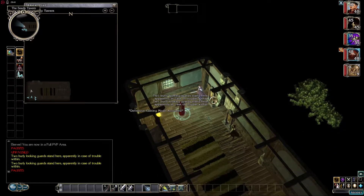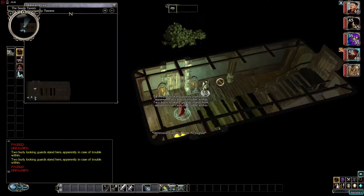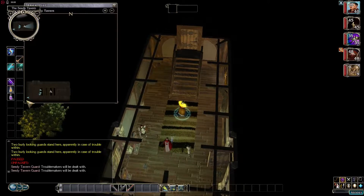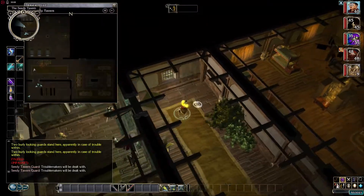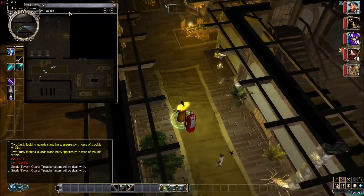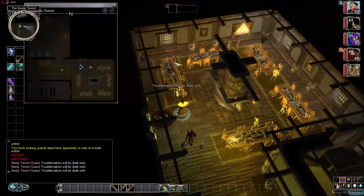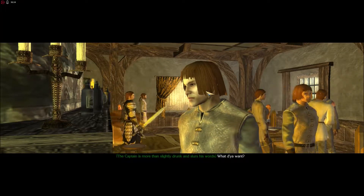We've got two burly-looking guards staying here apparently in case of trouble within. Let's go talk to them. We have a little bar, a door, common folk hanging around — the Seven Guard. It does look like we've been here before. He's more than slightly drunk and slurs his words. What do you want? Oh great, a drunk sea captain — never seen one of those before. It's true what they say aboard ship, it's rum and the lash in the conversation.